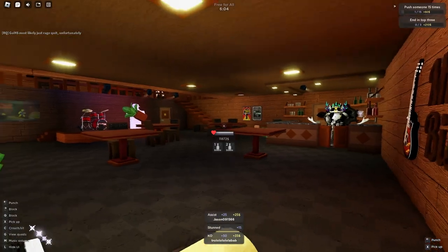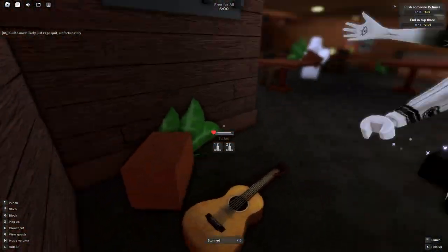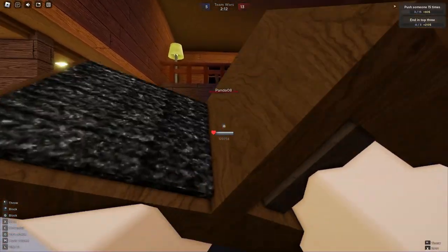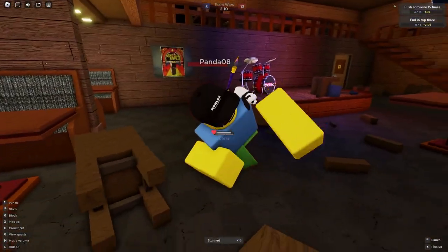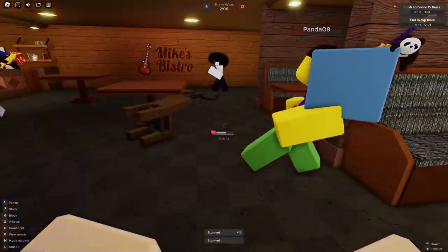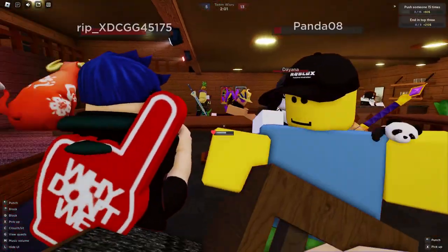Once you have this pattern down, just do it about four to five more times and they should be dead in no time. This method of killing is very overpowered as your opponent can't do anything once you've locked them into your cycle of throwing things at them. However, if you do this with a chair, there's a high chance that the chair will eventually break, so make sure that you have other throwables nearby just in case it does.